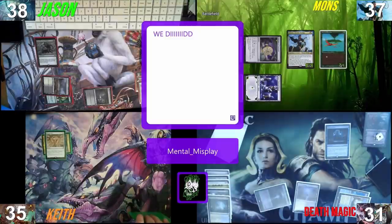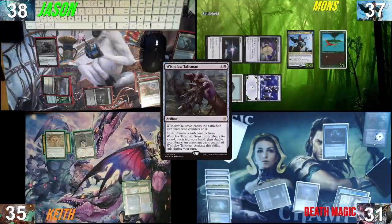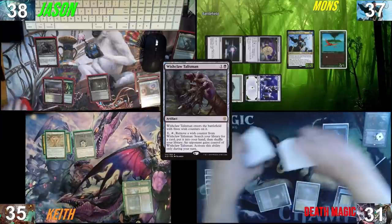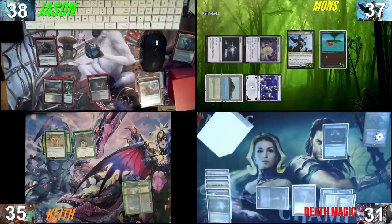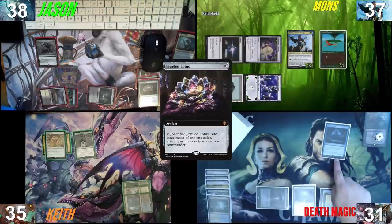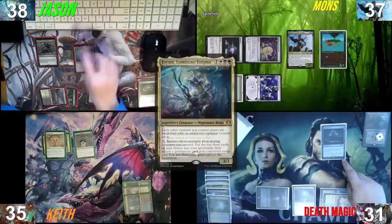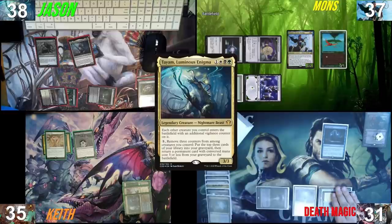Untap — I will pay three including the one for Rhystic Study and attempt to cast Wishclaw Talisman. Nothing from anyone. Pass the turn. I'm going to draw a card, play Jeweled Lotus, crack Jeweled Lotus for three — white, black, green — floating a green from the Wild Growth, and cast Tayam. For how many of those spells did you pay Rhystic? I'll use the floating green to pay for Tayam's Rhystic. I can't pay Jeweled Lotus Rhystic because I'm missing my land drop. That's my turn.